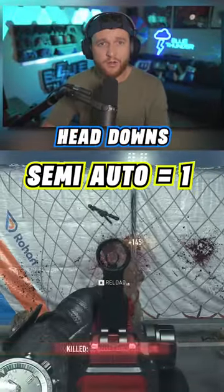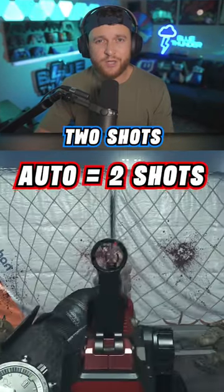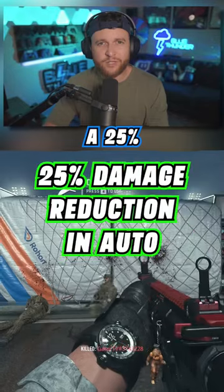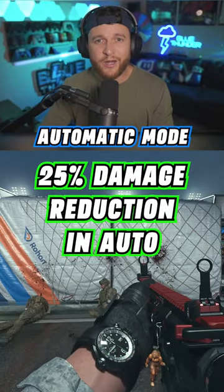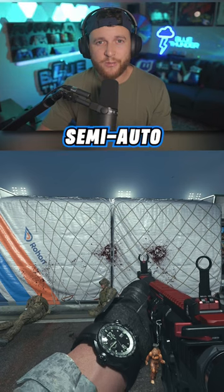As you can see, one shot to the head downs the opponent in semi-auto mode, but in automatic mode it takes two shots. It's about a 25% reduction in damage when using automatic mode. So I highly suggest if you're using a battle rifle, you're much better off using semi-auto compared to auto.